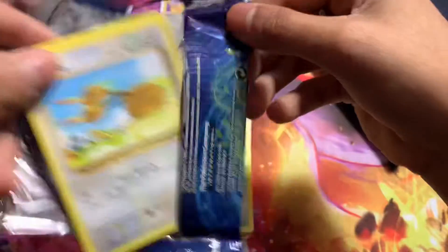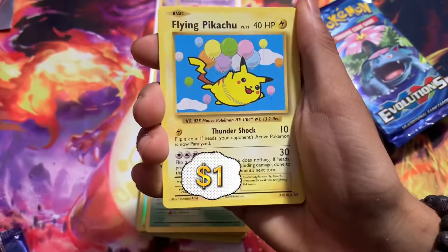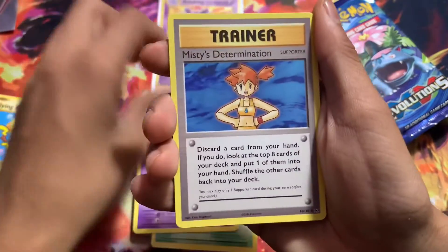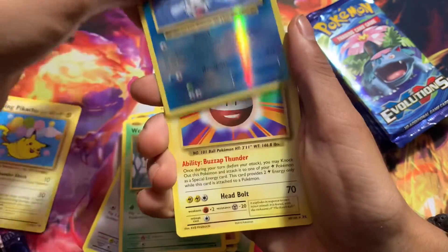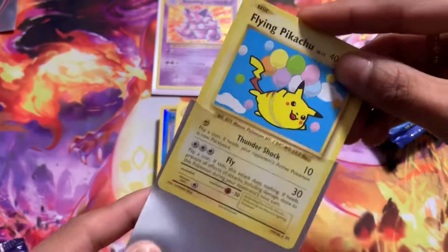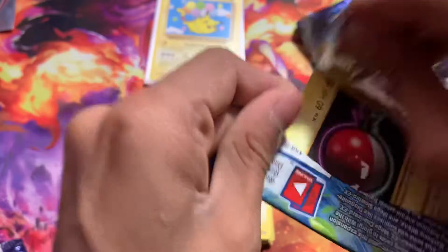I'm not reserving this pack at all. I know how to tell on these old sets if it's a hit or not, and I don't want to spoil it. We got a Secret Rare — a Flying Pikachu! I'm pretty sure that's a Secret Rare. We also got Koffing, Misty's Determination, Duo, Pikachu, Staryu, Onyx, Weedle, Reverse Seal, and an Electro non-holo. We're gonna sleeve this Pikachu as well. By the way, this is Halloween, so if you hear a doorbell, that's gonna be the trick-or-treaters.